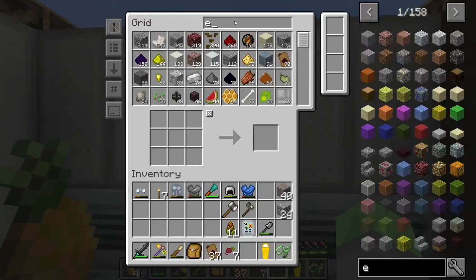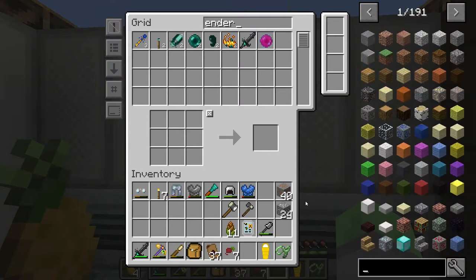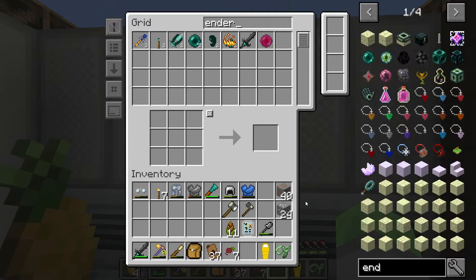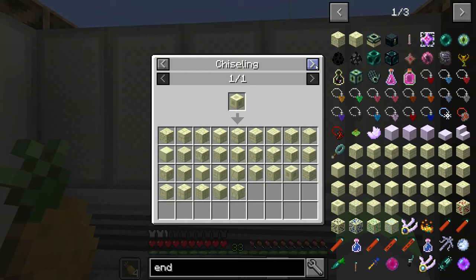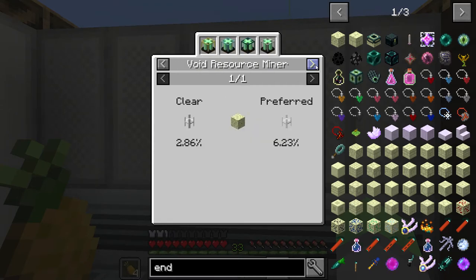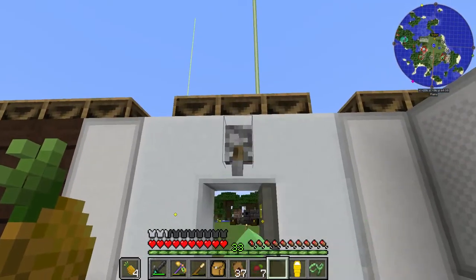We can look in here — Enderpearls, we only have two. We actually have some Enderlilies. The question is do we have Endstone? Is there a way to even make Endstone? Void Resource Miner — so no, we're not getting into that.